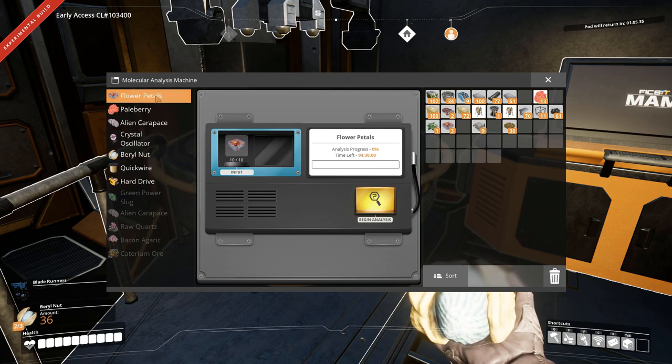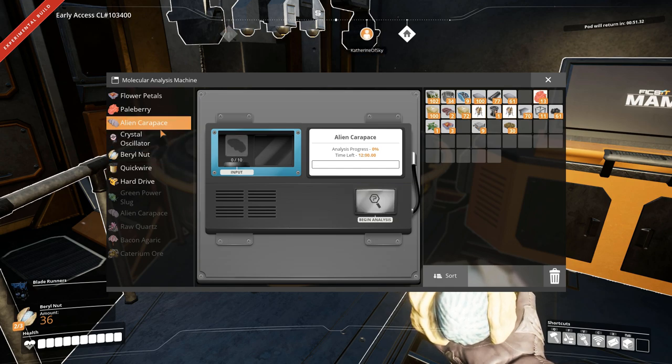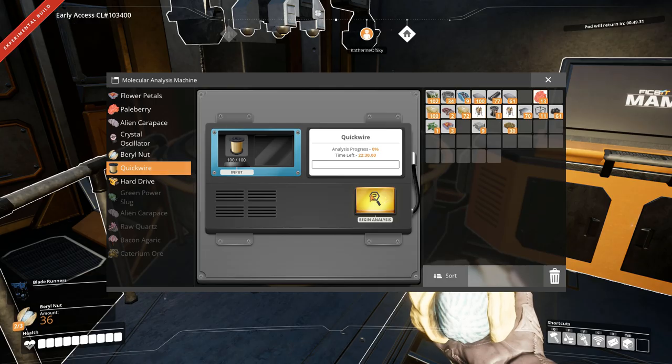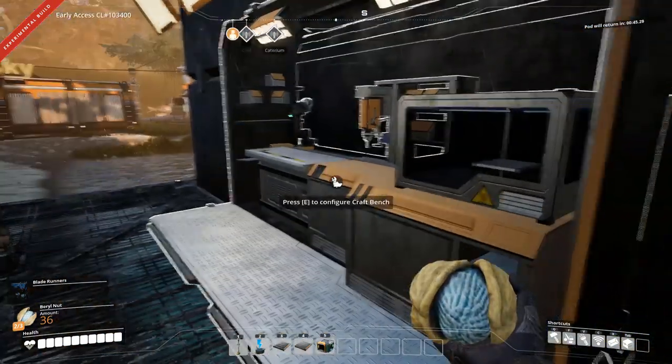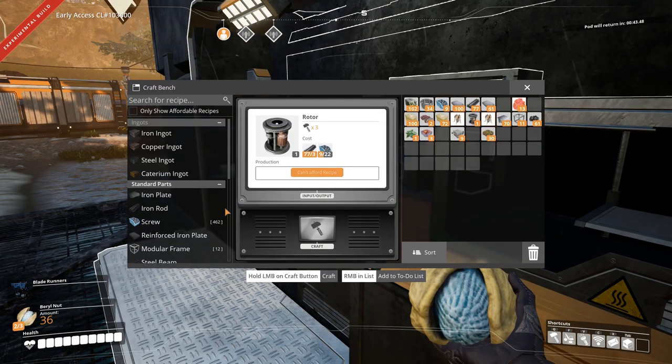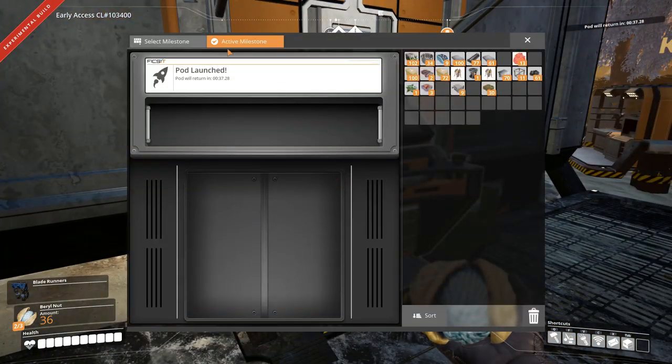Oh my God, I can fly so far. Life is lovely, I'm leaping right now. It's so floaty. On the research, do we need flower petals, pale berries, or do I go directly for quickwire? I made the wire. And I think we need some wire for the power poles — do we have the power poles, by the way?